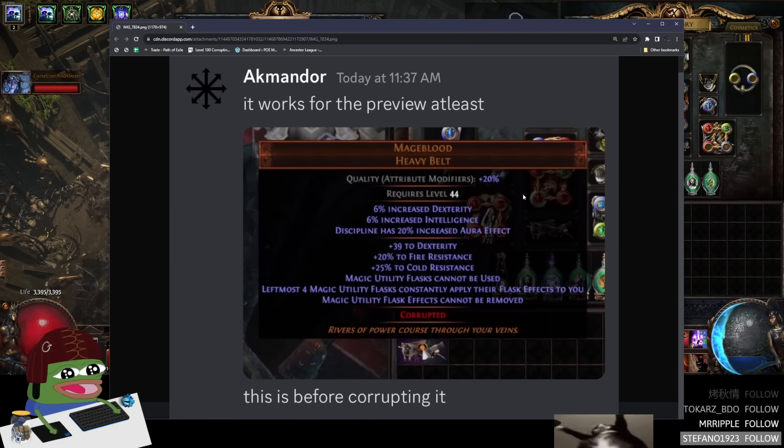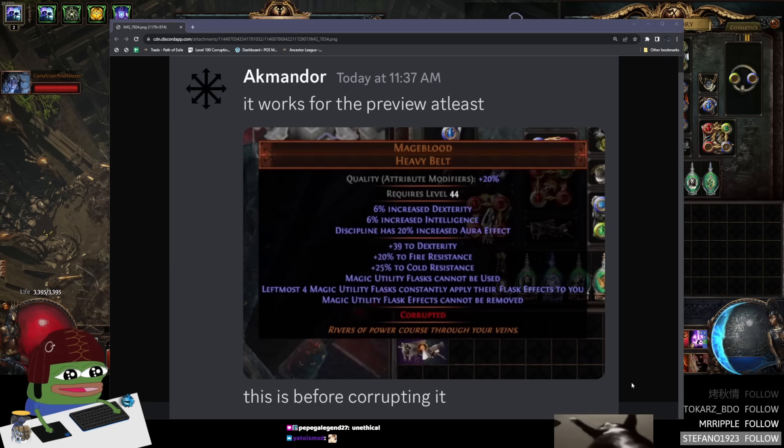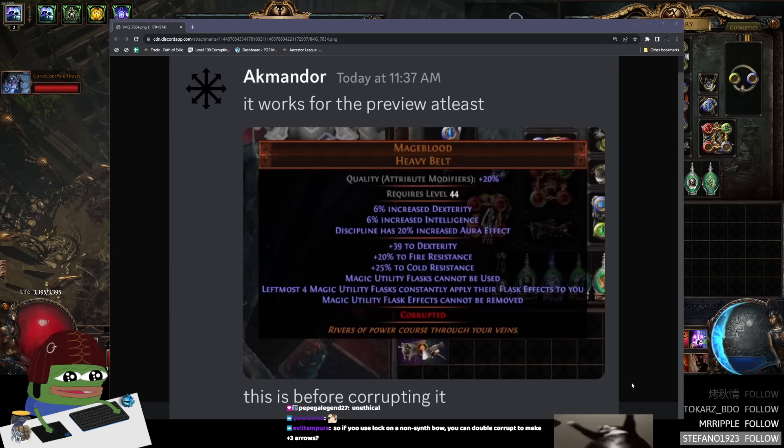This is the picture. Apparently this is what it looks like when you mouse over with Locust. It shows Corrupted, and if it hits Double Implicit, it'll show like that. I'm not sure what it looks like if it's gonna Poof or do nothing though. I think you'd basically just Blessing Orb it if it doesn't show anything, right? And then you just use another lock.